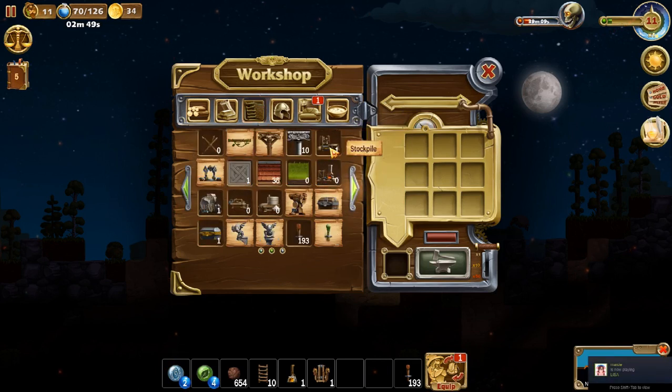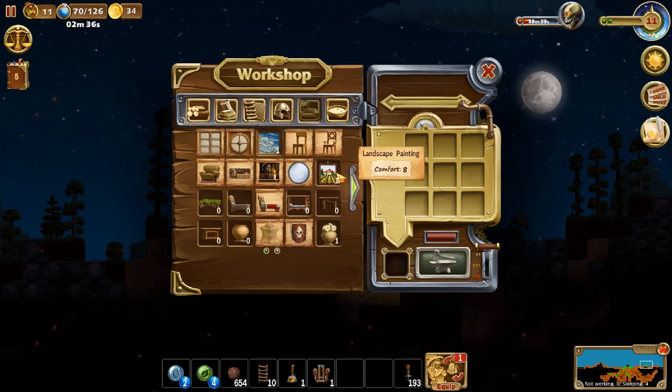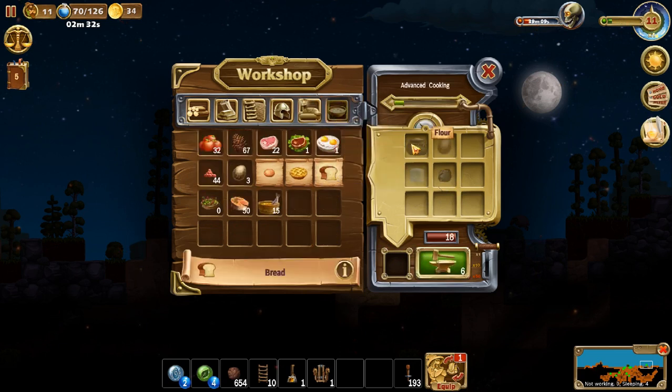What else do we get? Stockpile. Since we got the stockpile, we don't need that axe pick anymore. We're going to just symbol that, get some wooden bones. And we'll get some flour — we were doing some flour last time.